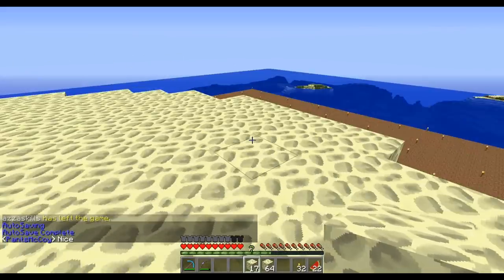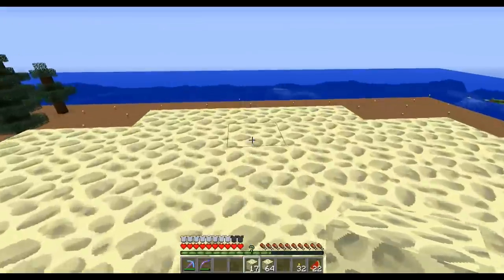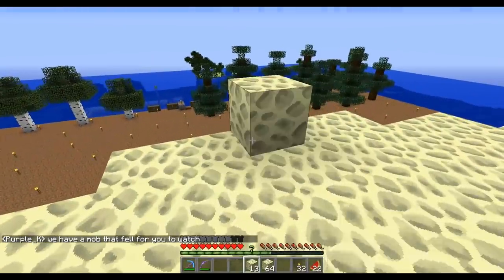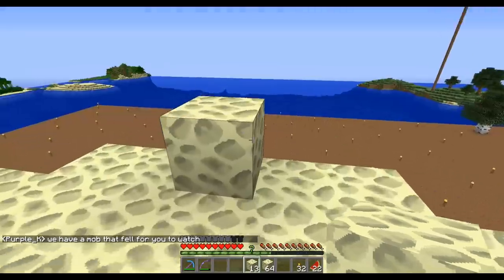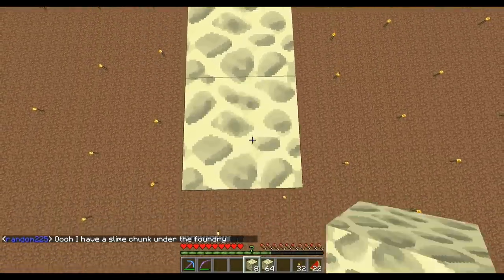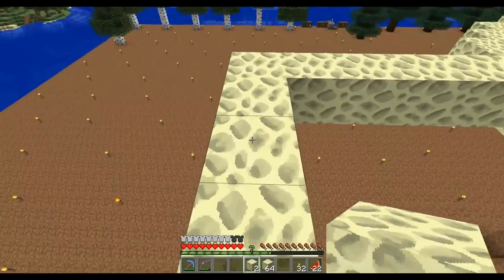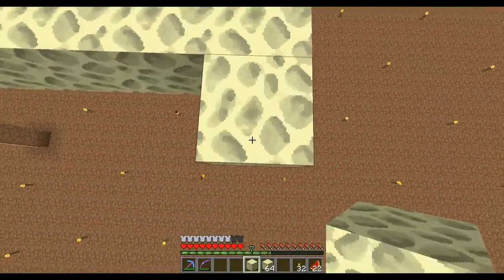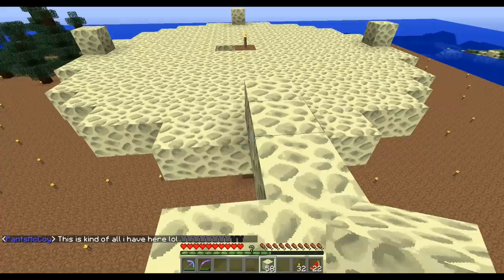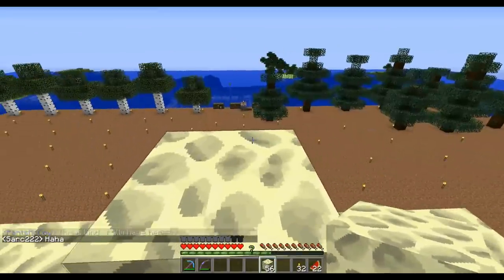There is a seven-by-seven round circular platform. The next thing I need to do is go up a single block all the way around and go out another seven - it's going to get a lot bigger from here. One, two, three, four, five, six, seven. Then I have to create a circle from here and fill it all in with endstone.